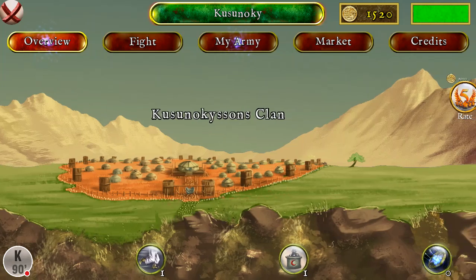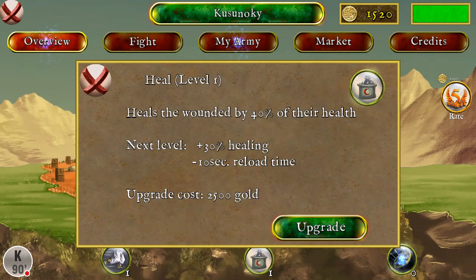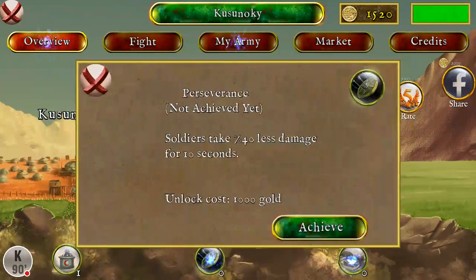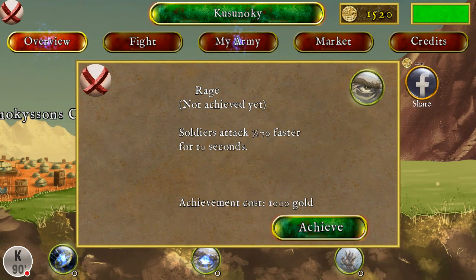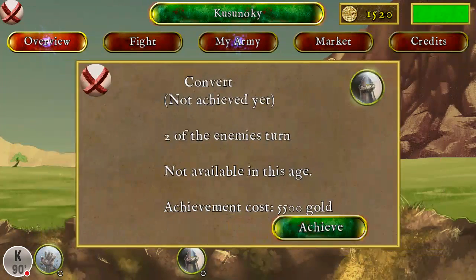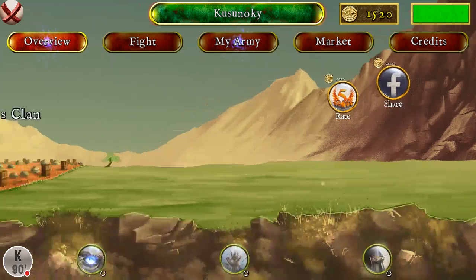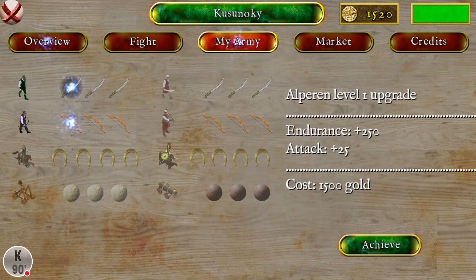In the overview we got some specialties. We get the Runner ability, we get the Healing which is 30 but 10 seconds healing time. We get Perseverance which is take 40% less damage, and we have Rage which is 70% faster. We also have Resurrection where two soldiers come back to life, and Convert where two enemies come back to our side — pretty much like the monks in Age of Empire. We can upgrade this but I don't have much money right now, we only have 1500.